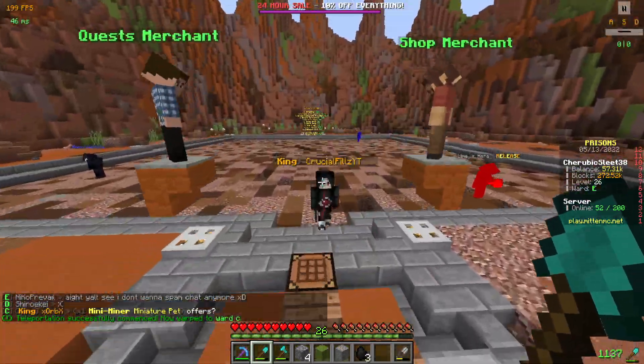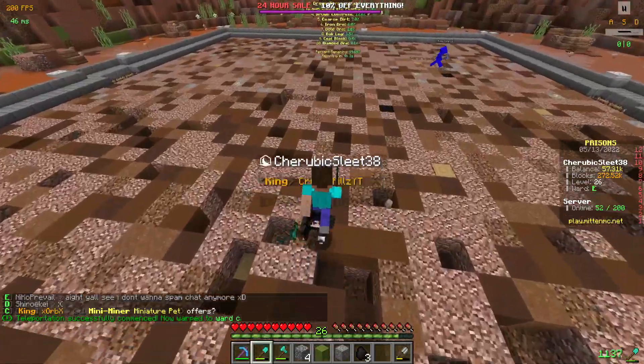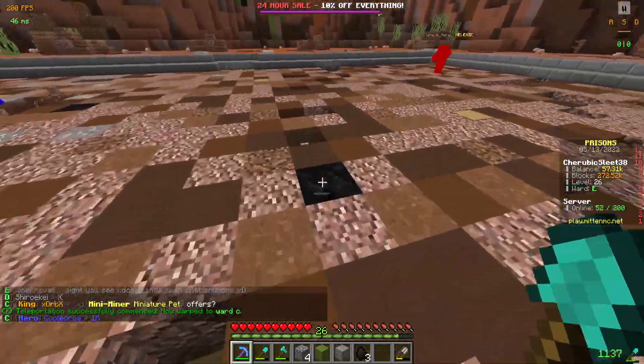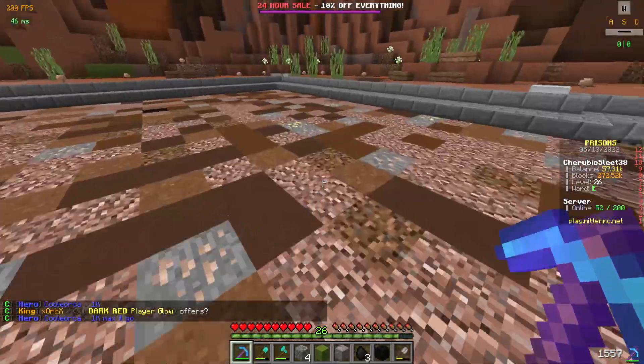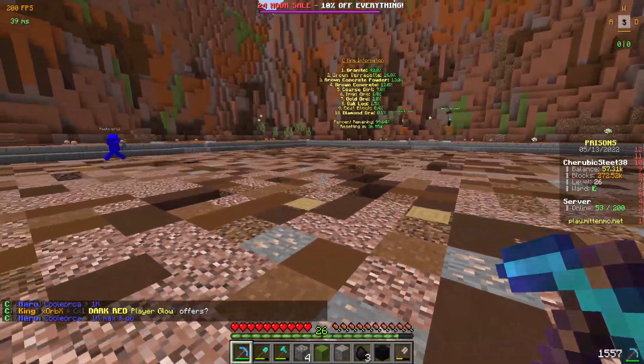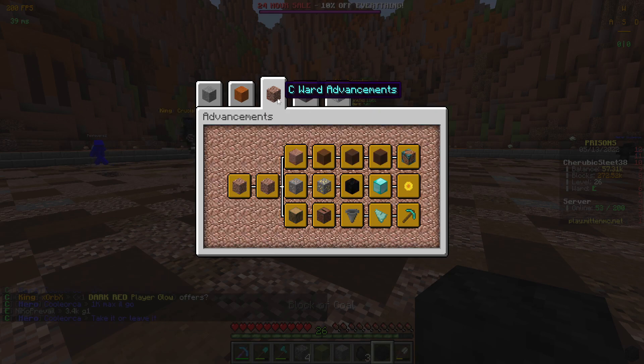C mine, guys — this is where you wanna find cool blocks, like this one right here. That's all C mine is, guys. It's coal blocks.